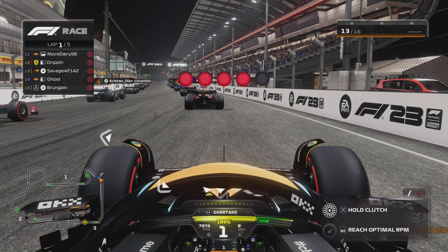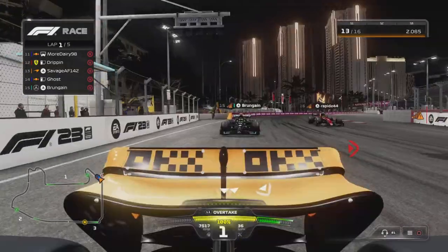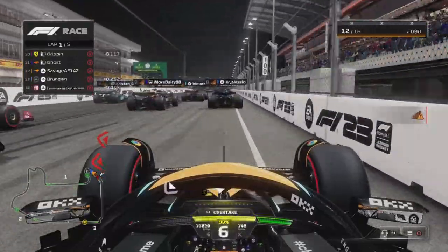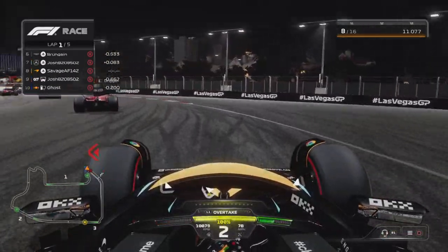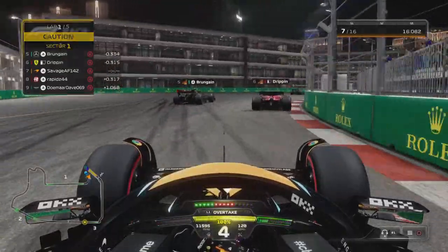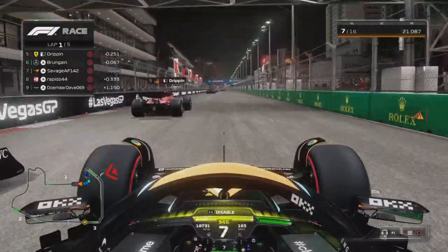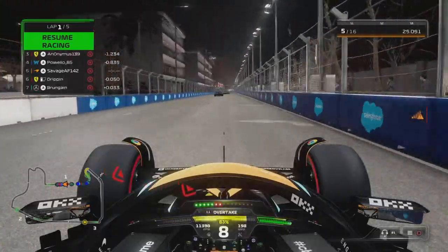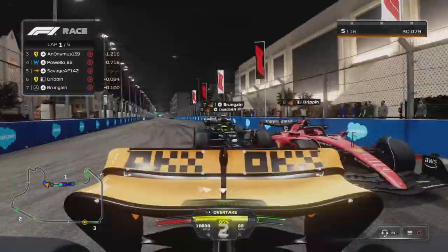Five red lights and we're underway for Las Vegas — a nice five-lap race. This was actually my first actual race on F1 23 online, and you can already tell there's carnage down to turn one. This lobby was pretty sweaty in this first race.